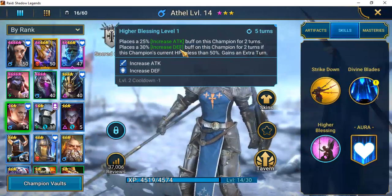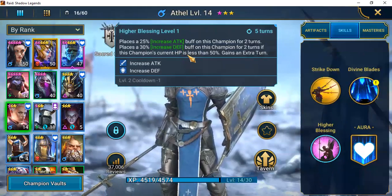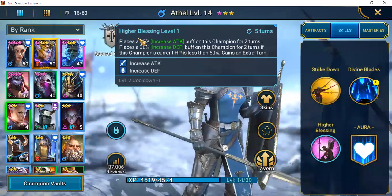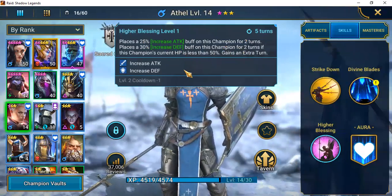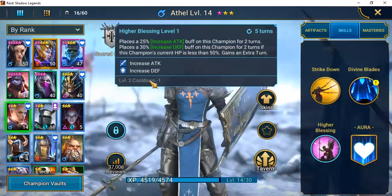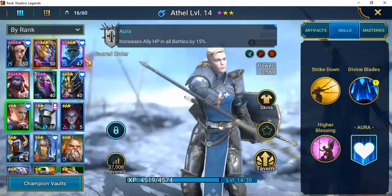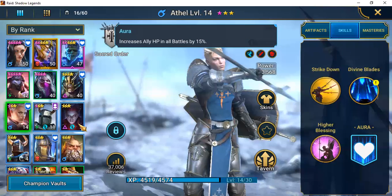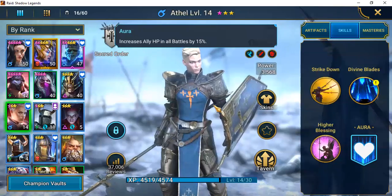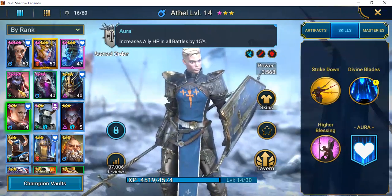If Athel's current HP is below 50% she also gains an extra turn. It's on a four-turn cooldown, reducible to three turns — this skill can be really helpful. Her aura increases ally HP in all battles by 15%. I'm thinking if I run one team where she brings damage, I'd run Shield Guard on a separate team.